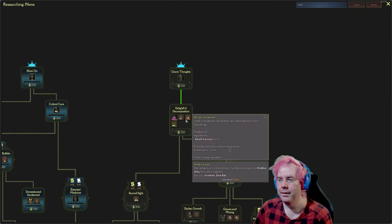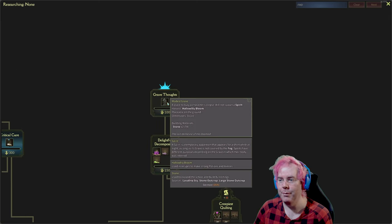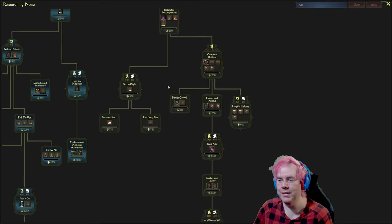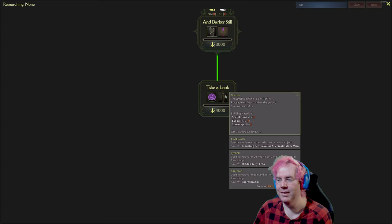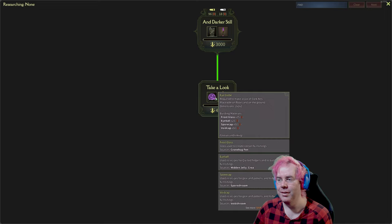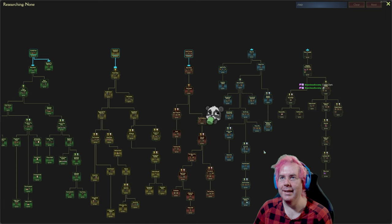There's another category — we start off with a modest grave, a place to bury a character's corpse that will not spawn a spirit. And where does this end up going? Obelisk — required to make a layer of dark arts. So this category is dark — gray or black or something like that.